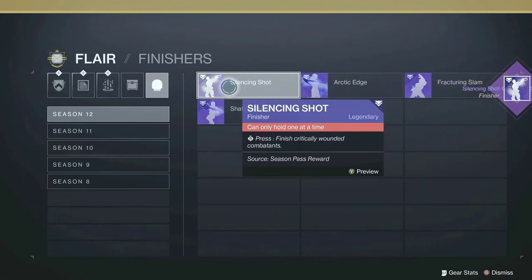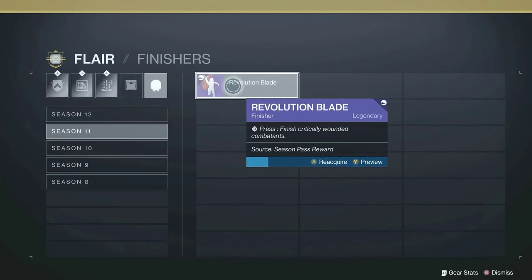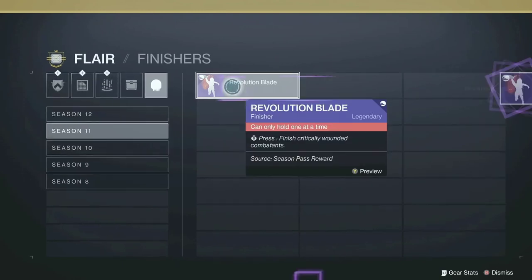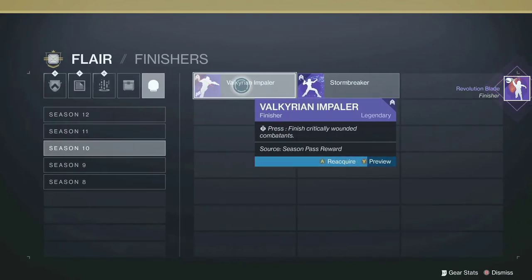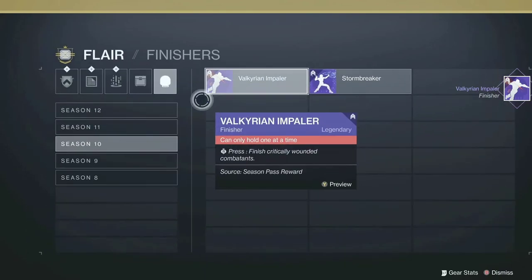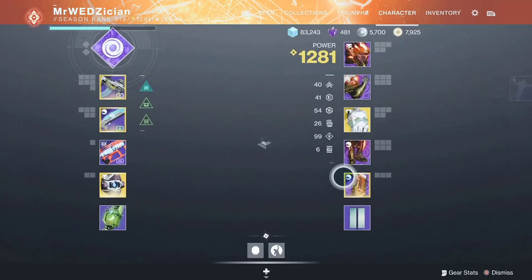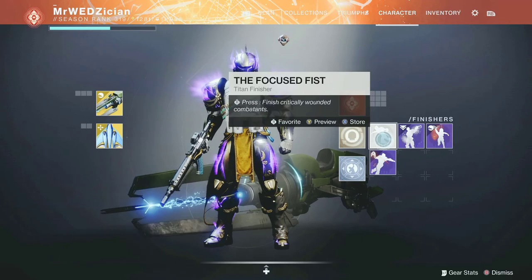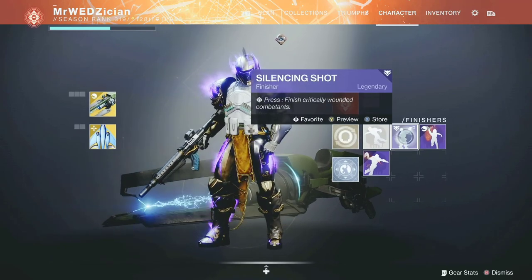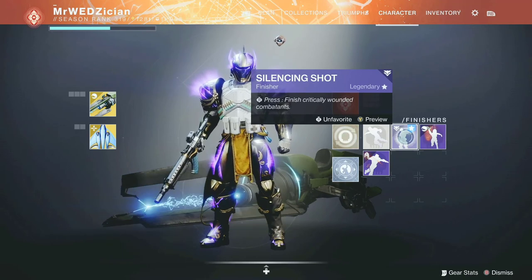Because it does stasis damage, you might have bounties that ask you to do stasis damage with finishers and stuff like that. I can also take some from previous seasons. This is where you're going to see all the ones you have available. You can go to your character and then favorite them — for instance, if you want to use just the stasis one, favorite that one. That way, anytime there's a finishing move for you to do, it's going to be just that.